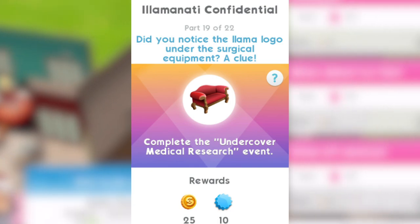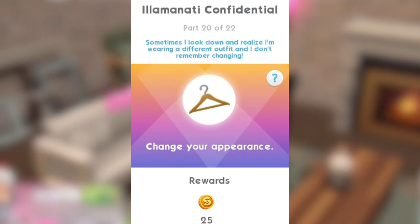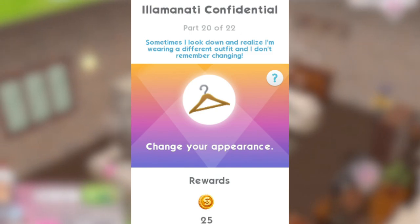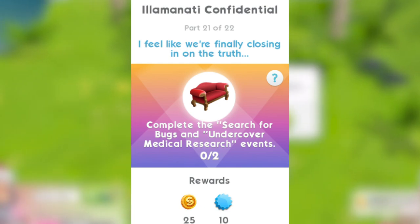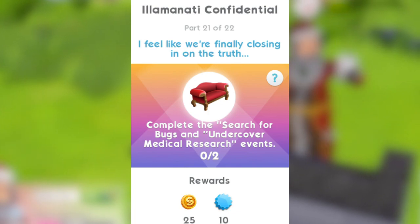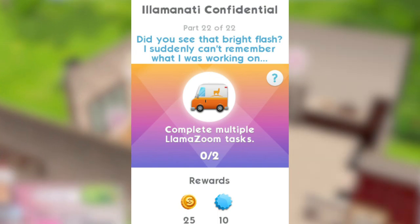Part 19: did you notice the llama logo under the surgical equipment? A clue — complete the undercover medical research event. Part 20: sometimes I look down and realise I'm wearing a different outfit. I don't remember changing — change your appearance for that one. Part 21: I feel like we're finally closing in on the truth — complete the search for bugs and the undercover medical research events. You need to do both of those for that part. Part 22: did you see that bright flash? I suddenly can't remember what I was working on — complete multiple llama zooms, twice, for the final part.